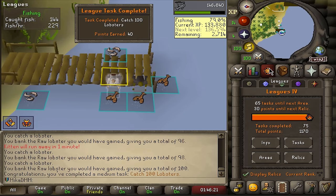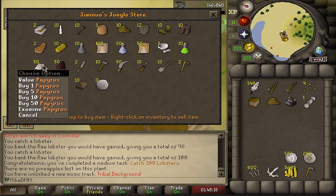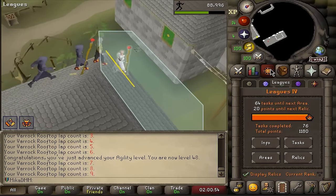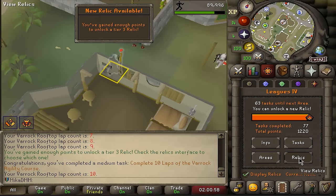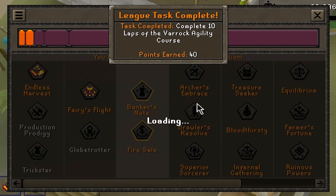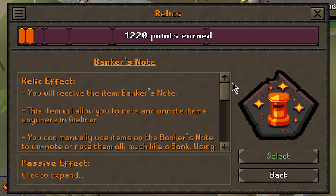100 lobsters done, 30 points away from the next unlock. Bought a torch and another tinderbox - that's a task. Heading to Grand Exchange and finishing the Varrock Museum for some nice XP. Now we can unlock our next relic dilemma: Banker's Note or Fire Sale. Banker's Note lets you note and un-note items anywhere in Gielinor - imagine going to Inferno with 1000 noted sharks and just chugging them, or 99 Runecrafting next to an altar un-noting essence to craft.